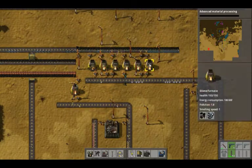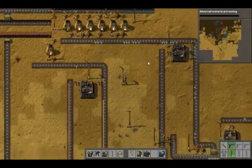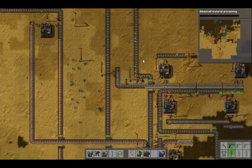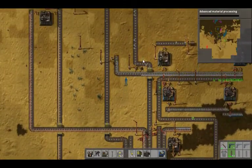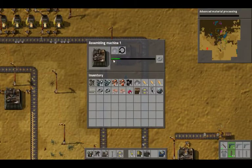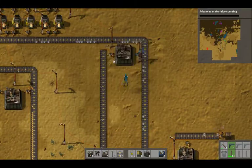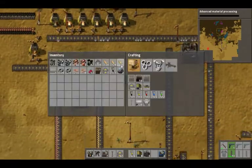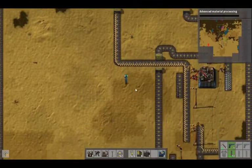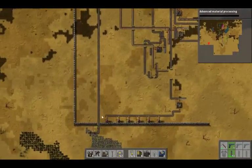No, it's still not piling up. Getting some gears but not enough. Is this working at full speed? Now let's place some more iron mines. I need to make a factory for those mines.